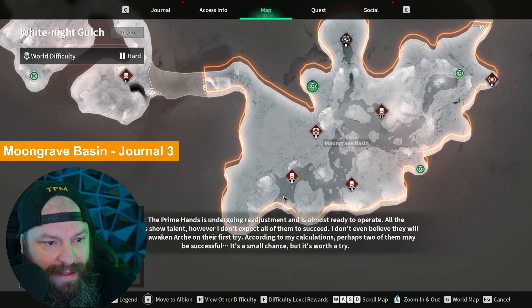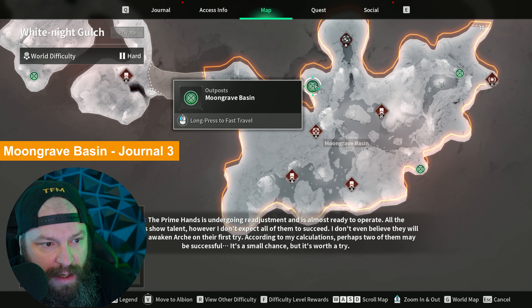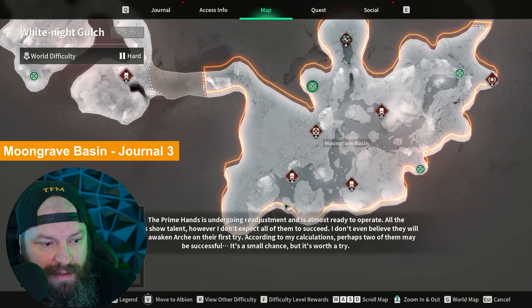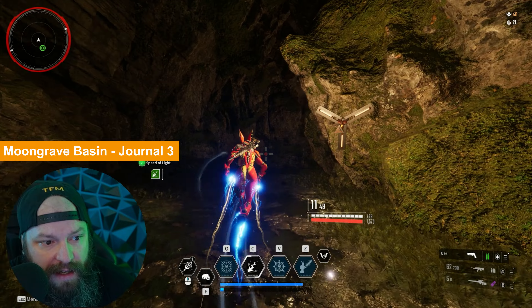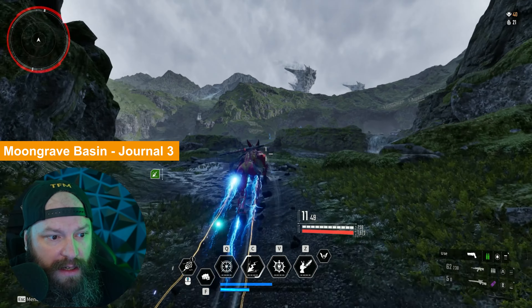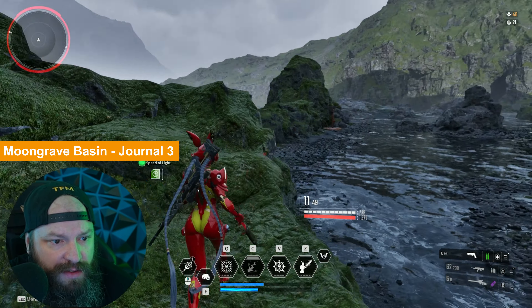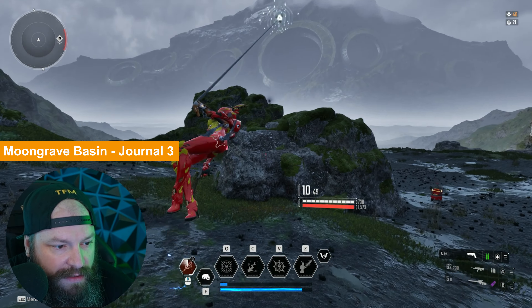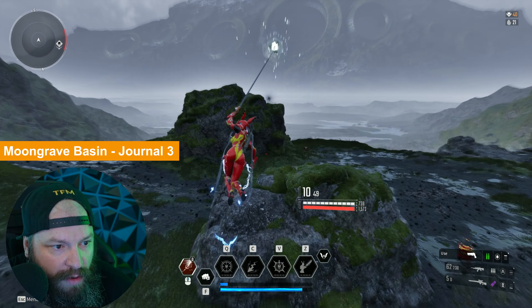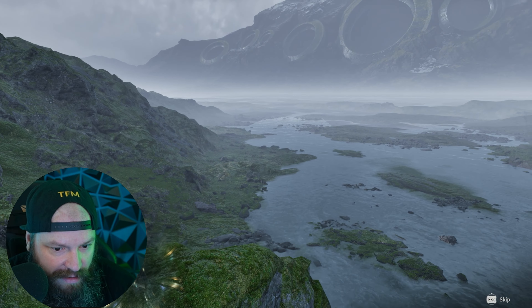Next up is Moon Grave Basin. We're going all the way down to this area here — whether you come from one side or the other doesn't really matter, we just need to reach this area of Moon Grave Basin. Once in the area, get outside into the big open area. You'll see a bunch of missions strewn around. We want to go all the way to the back. The journal entry is on a little ridge over here — there we go. We come on over to it, get right up next to it, and these always give you a little cinematic.